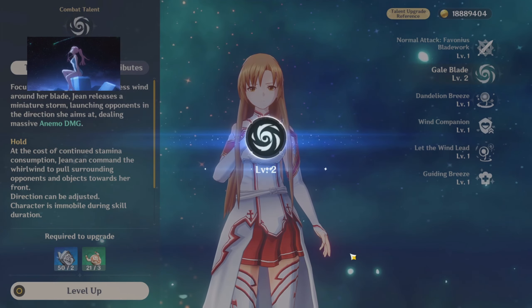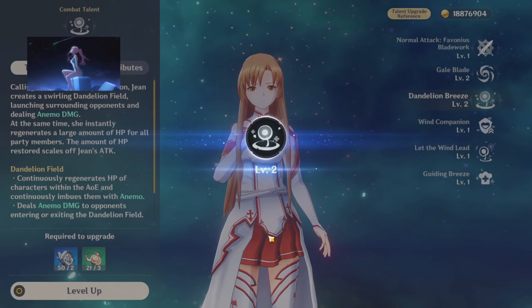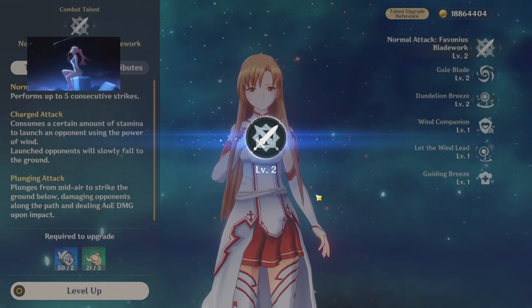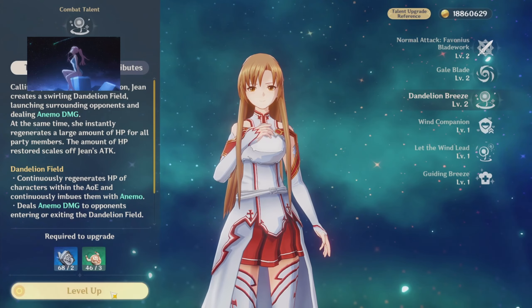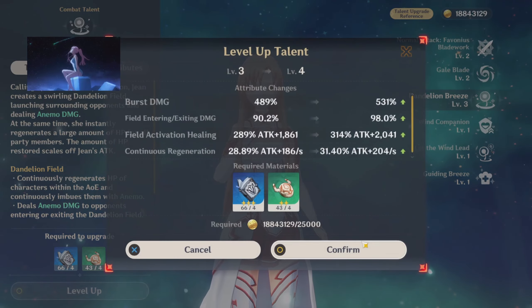All right, we're going to get the talents leveled up. We're going to do everything up to level one first, and then once we get more of those masks we'll do it higher. As you can see everything is now level two, and now we're going to level six everything and then stop right there.